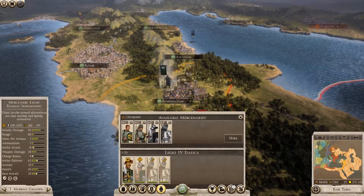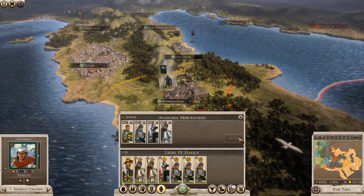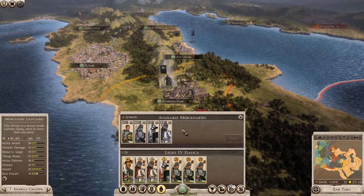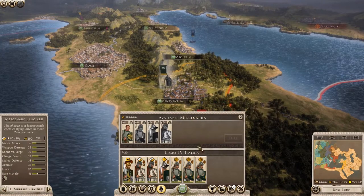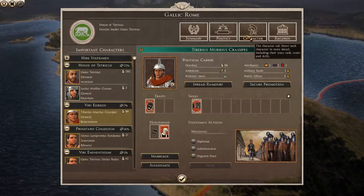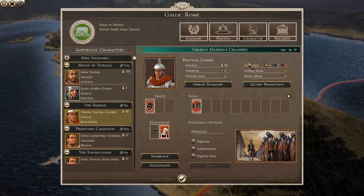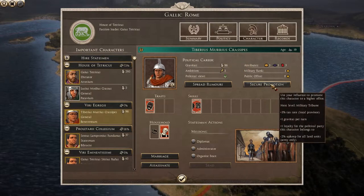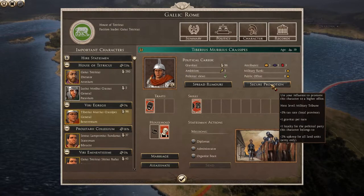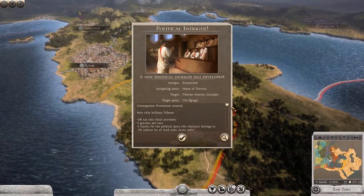Let's give him some upgrades as well, because he's going to need it. We won't have time to raise new forces, so we're going to have to recruit some mercenaries - a unit of gladiators, some cavalry, and a few skirmishers too. We do have a nice steady income, but mercenary units are expensive. We may need to hire even more if Aurelian has a second army hiding in the south of Italy. Opening the faction window and heading to the characters tab, we can see Tiberius in his flashy new armour. We can give him a promotion to the rank of Military Tribune, which increases taxes collected from his local province, increases the loyalty of his political party, and decreases the upkeep for all land units under his control. Hopefully that's enough to repel any forces from entering our southern provinces.